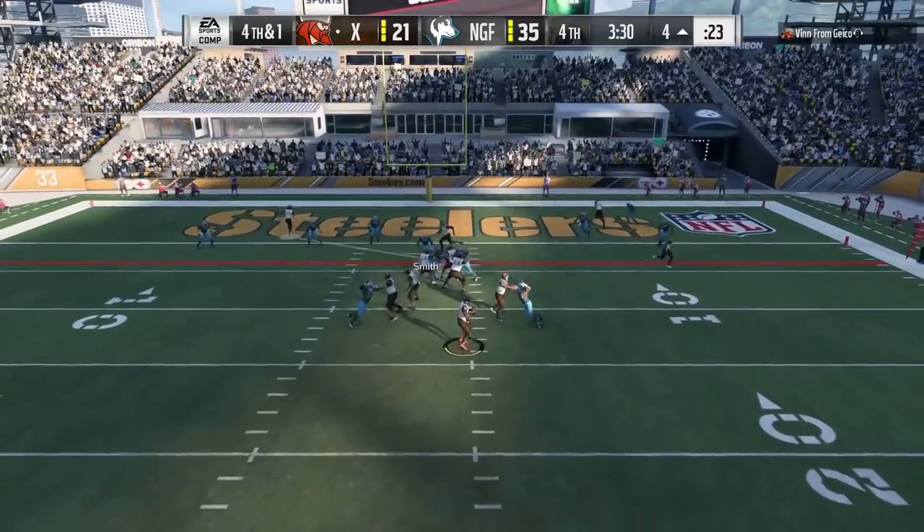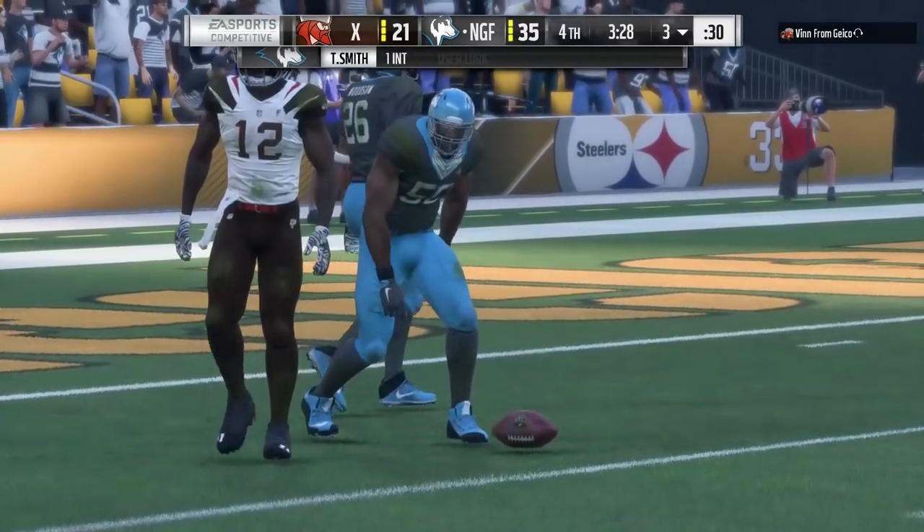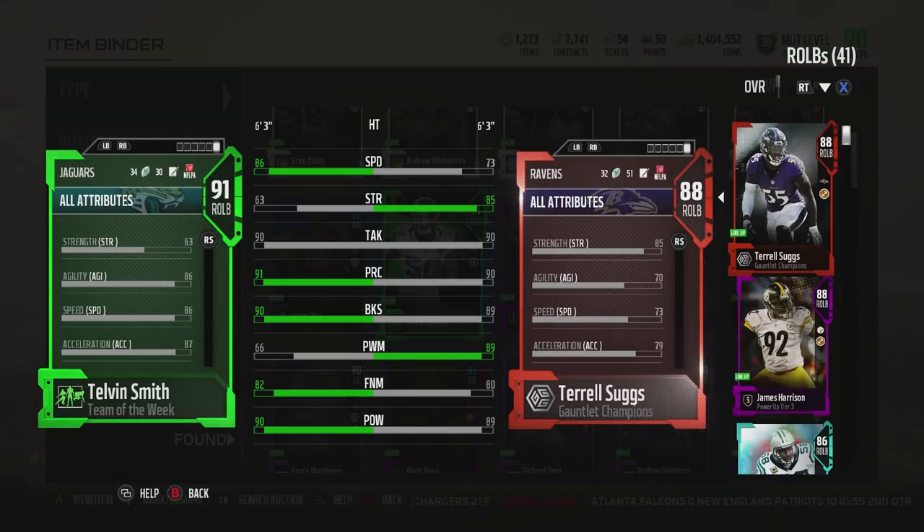In a 4-3 he's great. In the 3-4, there are much better options just because you want to pass rush. Take a look at his Team of the Week — we'll rate them both at the end. 86 speed, 91 play rec, 90 block shed. The finesse and power move are low. Hit power at 90. Overall, amazing stats for an outside backer — again, a 4-3 backer.